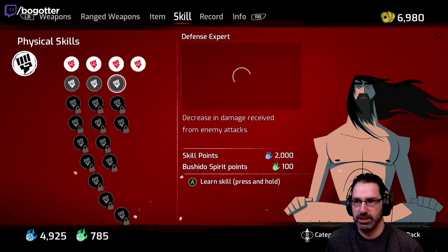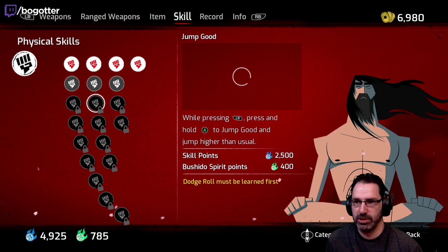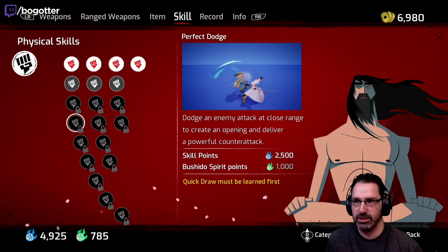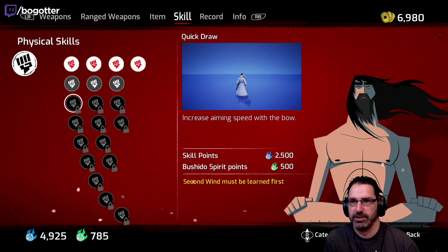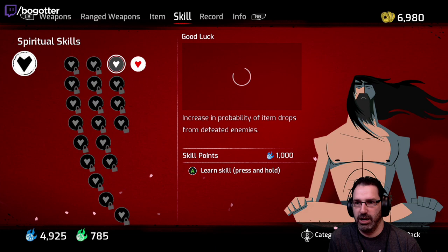Decrease in damage received from enemy attacks, dodge roll. Jump good. The perfect dodge — dodge the enemy at close range, create a powerful opening and deliver a counter attack. Increase aiming speed. I don't know where to go, everything looks so good. Let's do this — increase probability.